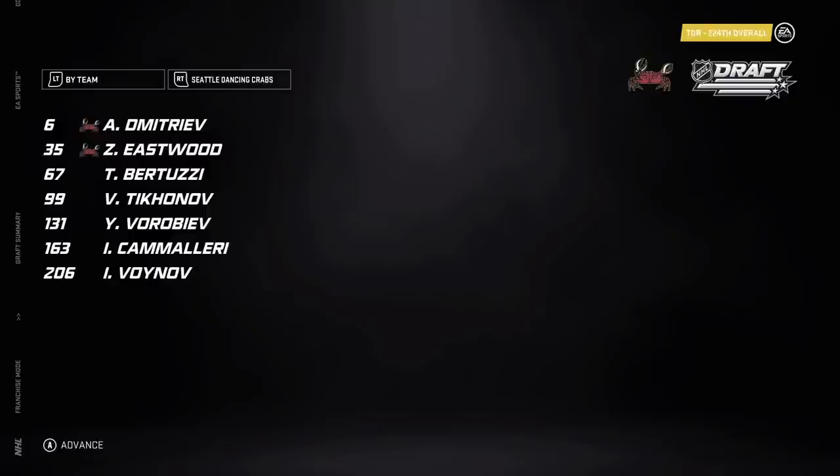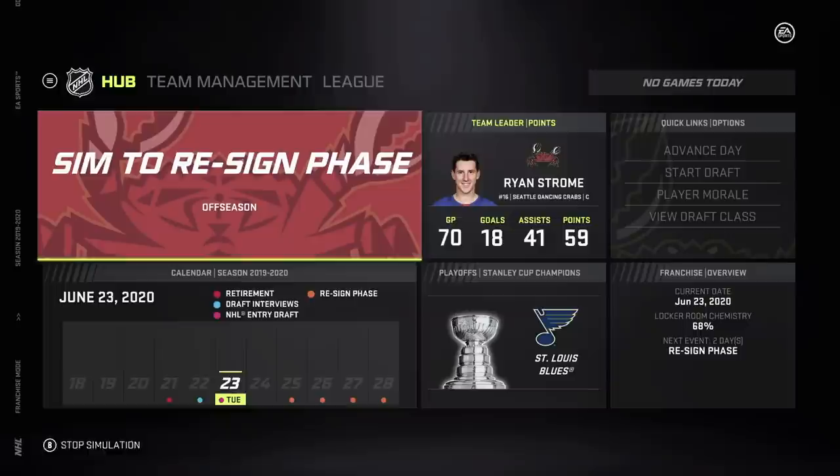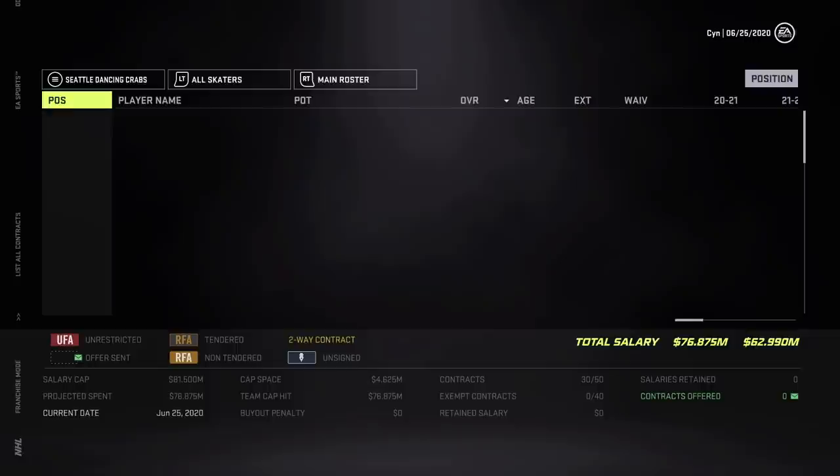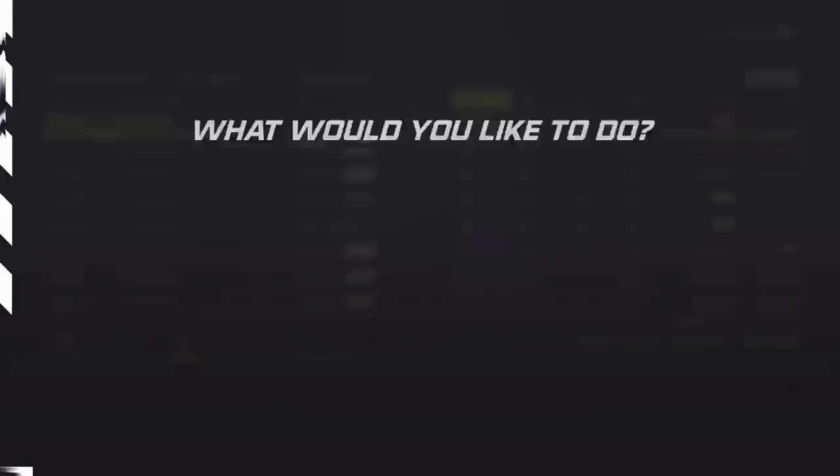Dmitriev could be a decent middle six guy depending on how he grows — we'll see. Let's go to the re-sign phase and take care of all that. That's our expansion draft and entry draft. We do need to actually sign someone — Strome is off his entry deal so he's going to want a contract. Let's offer him a contract — not a bad deal, takes him until he's 30.